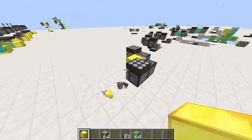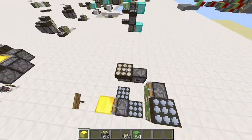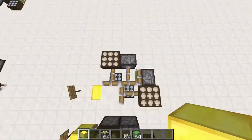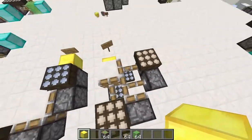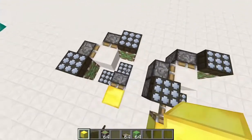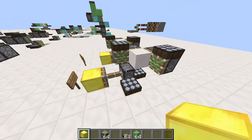Using this circuit we have created an XOR gate right here. I placed daylight sensors at the coordinates 0,1 and 1,0, which means that only for those two inputs will the gate return true. We can use a similar technique to create an XNOR gate.